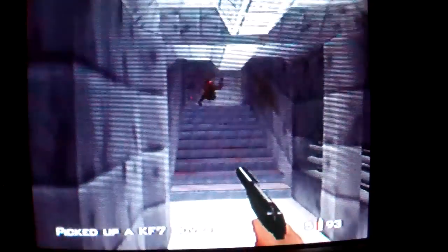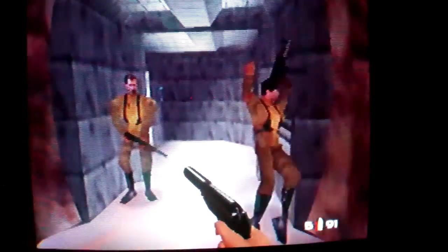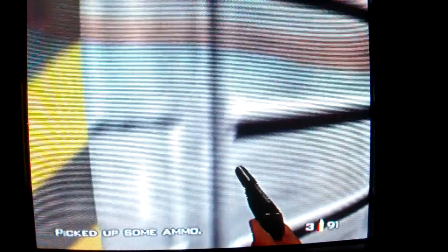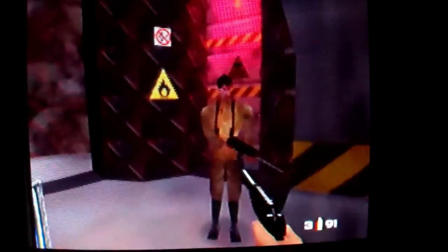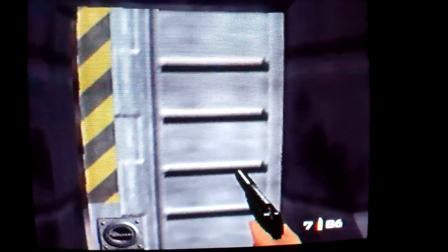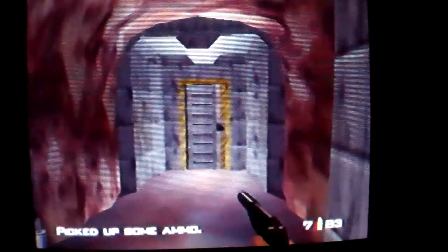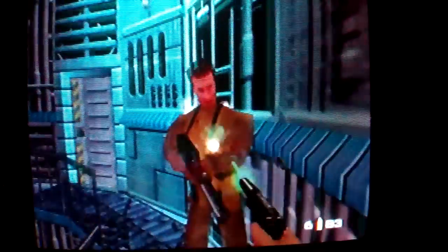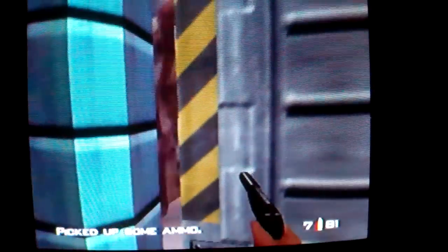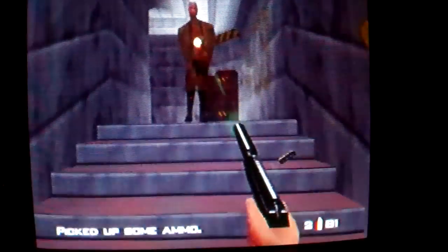I don't need to act like double agent - that's what I usually do on double agent, but I don't need to do that here. Basically this is all I do: I just run through every single room, the whole level, and shoot whatever's in my way. That's what I do for unlocking turbo mode. Don't worry about getting shot because you've got so much health on agent, plus the body armor you can pick up in the next room.